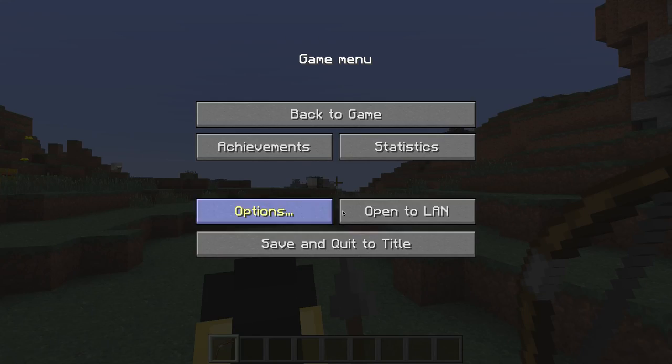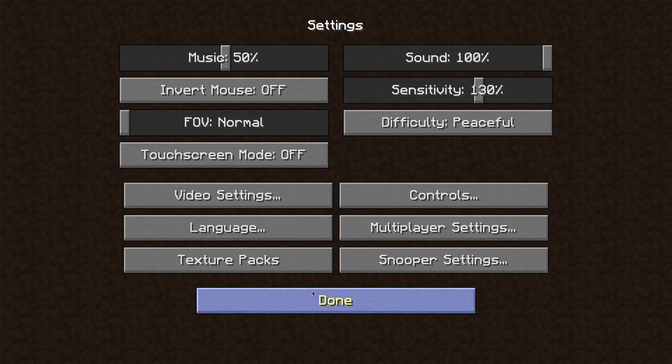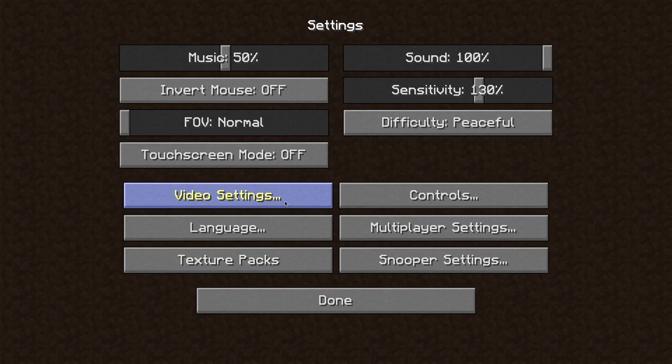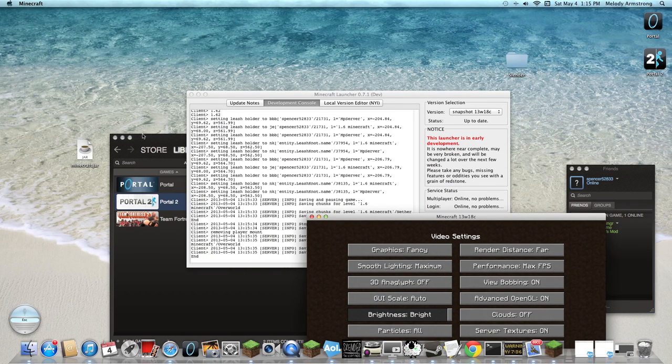That's the 1.6 update. That's all I know. The texture pack is Faithful. And here's Portal — I have it. It's been 52833. Please subscribe. I'm going to try to fix the flashing. Bye.